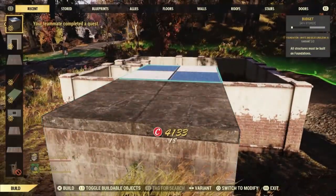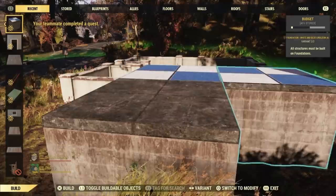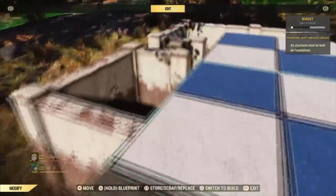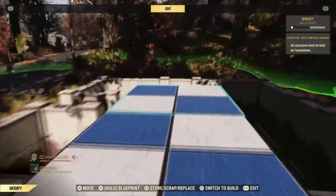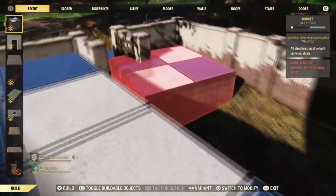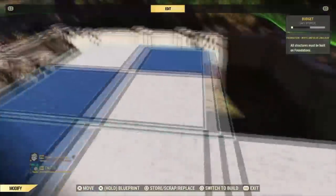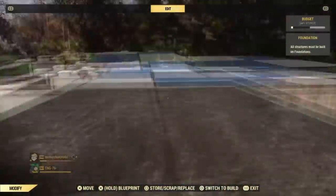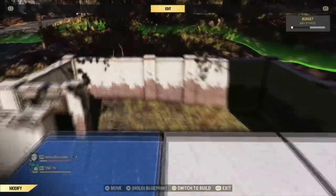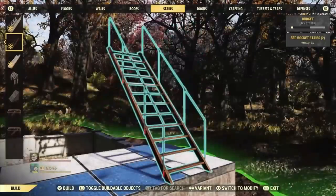Now you can test to see how straight it is from this point here. You're not going to be able to put a foundation over that gate, but we can see if the thing is centered this way, and we can also test to see if — yeah, I forgot.